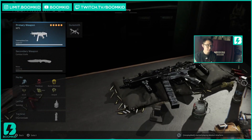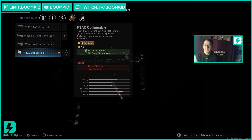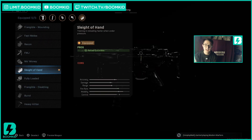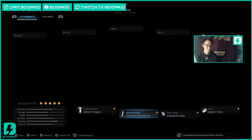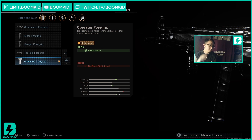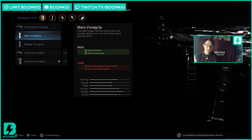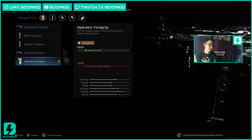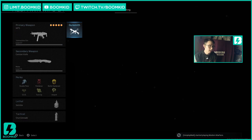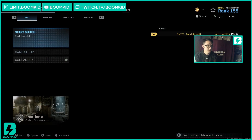This is my MP5 class right now: the FTAC Collapsible Stock, Sleight of Hand, Stippled Grip Tape, 10mm Round Mags, and the Operator Foregrip. Some people have been using the Ranger, some the Commando — in competitive we're not allowed to use the Merc anymore, so I like the Operator. It feels nice to me. This is my pub class and competitive respawn class and we're just going to hop right into it.